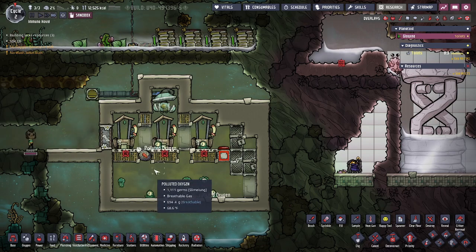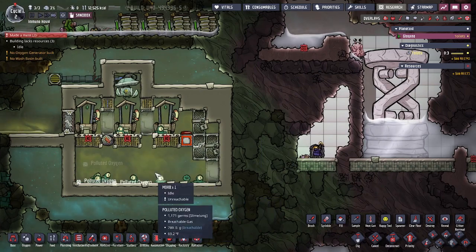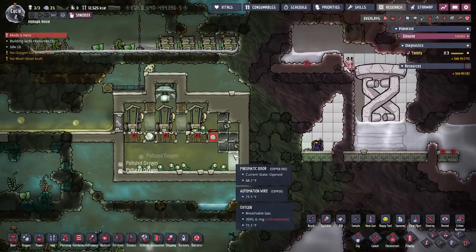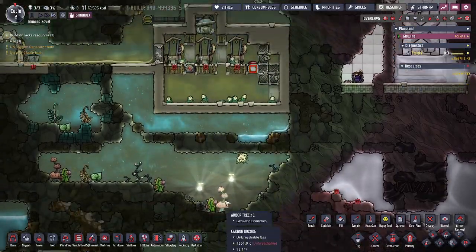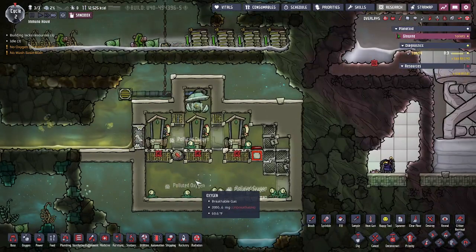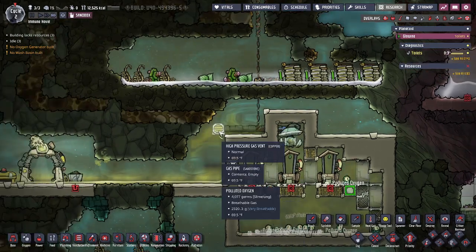After probably a couple hundred cycles this will give you enough oxygen for your entire base, and then you can build another farm. You could add more outhouses to one side and make them fall down, but I don't like expanding horizontally because it increases travel time and messes up them falling down in the right amount of time. So I generally just copy this and build another one nearby. I also always use a high pressure gas vent as soon as I get them, because with a huge Morb population they'll get well above 2,000 grams of oxygen and just waste output. So I like to use a high pressure gas vent.